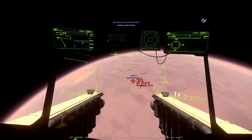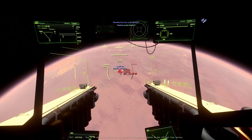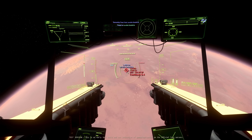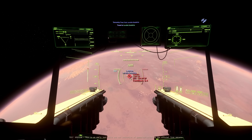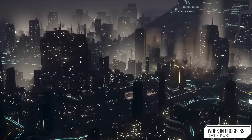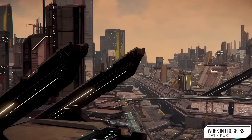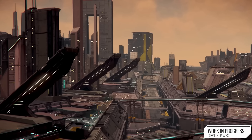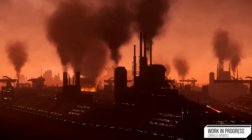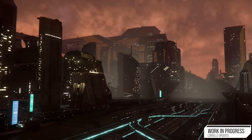Here we are — Hurston, beautiful stuff. It's a really cool planet, fun to explore. We're going to land at Lawville, the main city. If you haven't seen the recent news, they're completely — well not completely — remastering it. They're upgrading it, adding more things to do and sprucing the place up. The footage we saw in the recent Inside Star Citizen looked amazing, so I'm super excited.